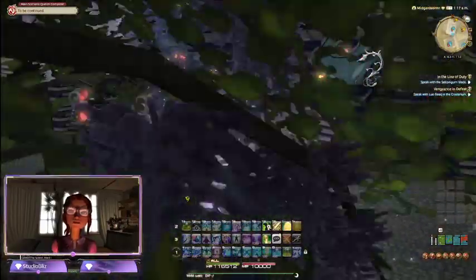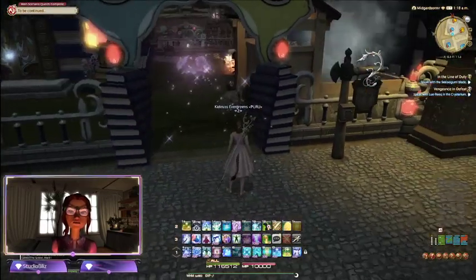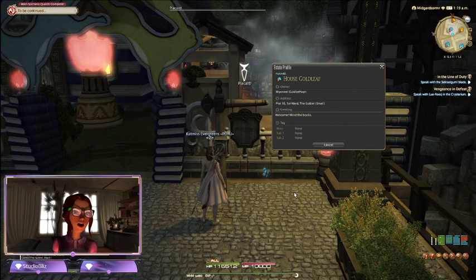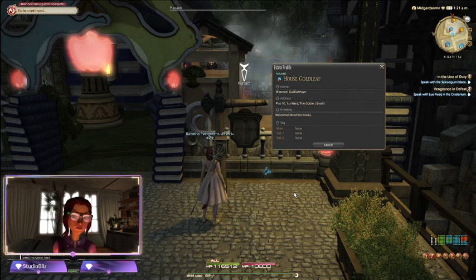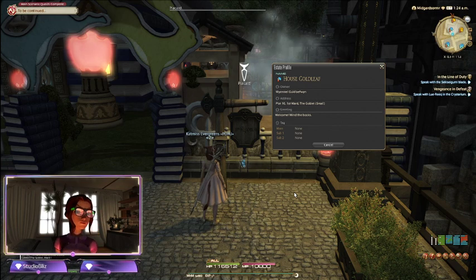We haven't gone in this house — this one's open. Oh, here's a Carbuncle house! We'll go visit our free company house, which is also a Carbuncle house. Let's see where we are — we are at House Goldleaf, and it is Plot 10. I'll write this down so I don't forget.